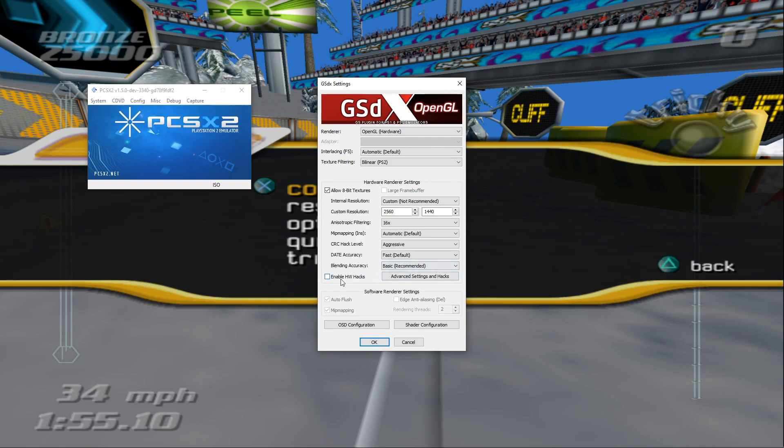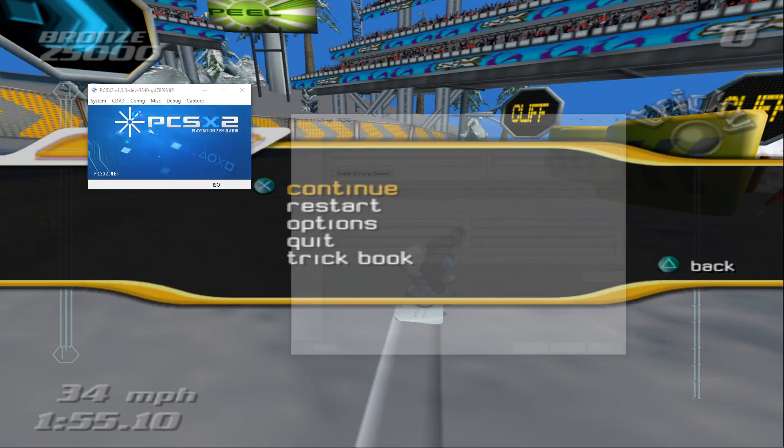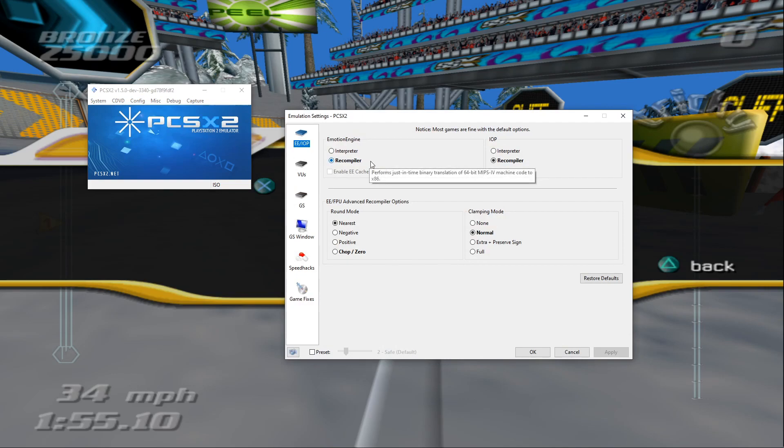Otherwise, I have no hardware hacks enabled — everything else is set to default. Now, if we move on over briefly to our emulation settings under config, there is one other very important tweak that you're going to want to make, and that is under the first tab under EE slash IOP.